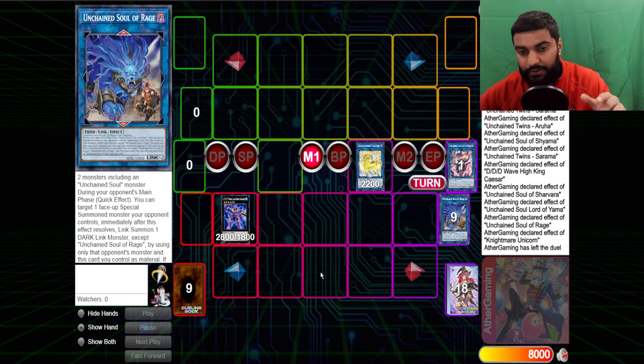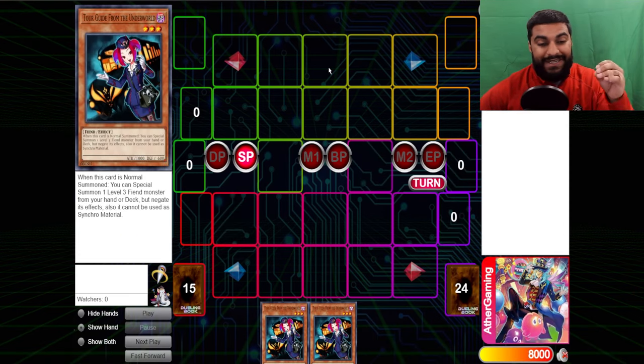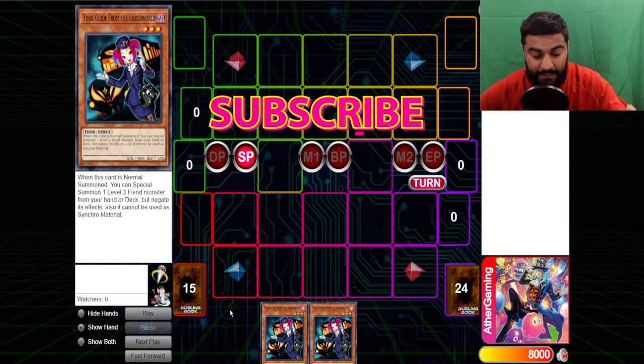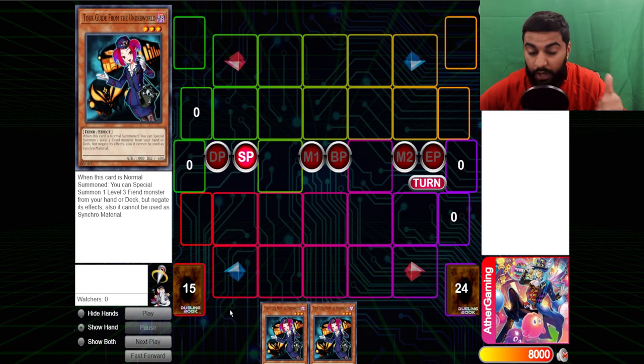That's it for the first combo. Now let's get into the second combo. The second combo is Tour Guide plus any discard — it can literally be any card, don't worry about it, it can be a hand trap, whatever. I'm just using another Tour Guide to showcase the power. The reason I'm showing these combos: one, for those who don't know; two, for those who know but want to know how to beat it; and three, because it's a video and I want to help you guys as much as possible — I'm not gatekeeping.